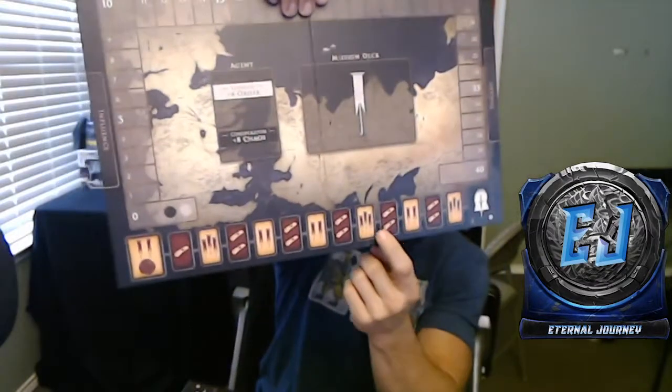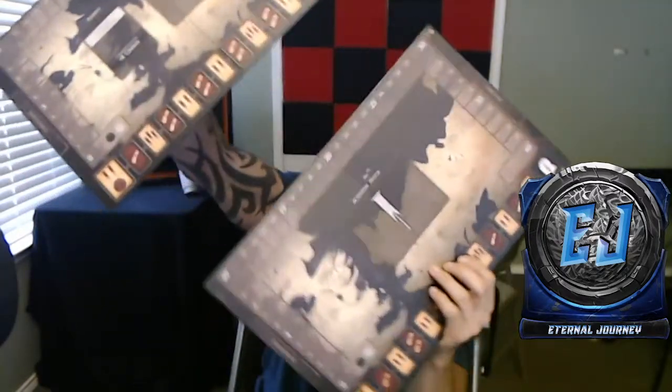Let me look at the icons on the bottom and see if they're different. Yeah, there's a little difference with the icons down here — I'm assuming they do something. So this is the seven-player board and this is the six-player one.